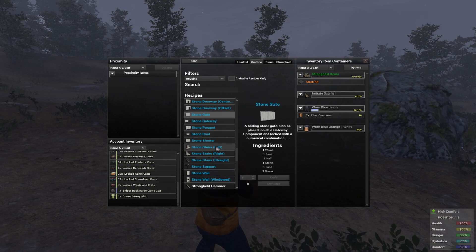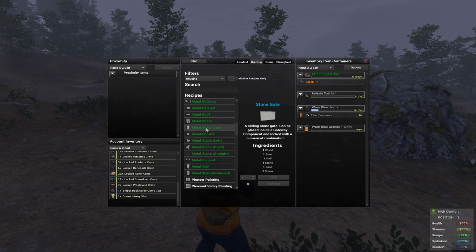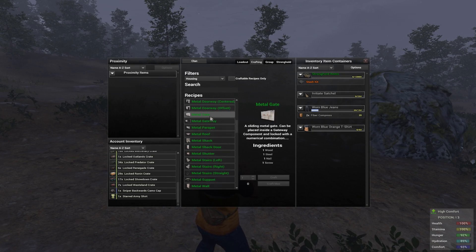You'll still need to place a socketed item down to secure your foundation, and hopefully they've readjusted the timer because I lost my foundation and crafting stations in the process of trying to build a socketed item on the test server.